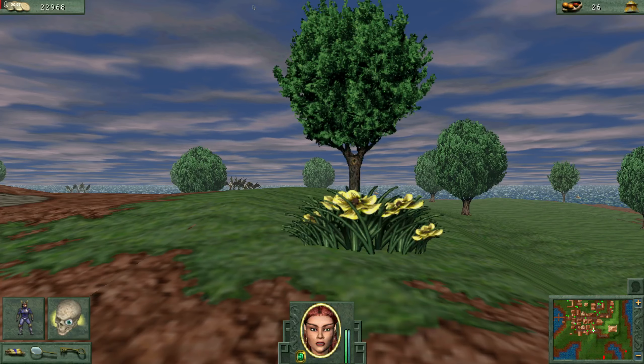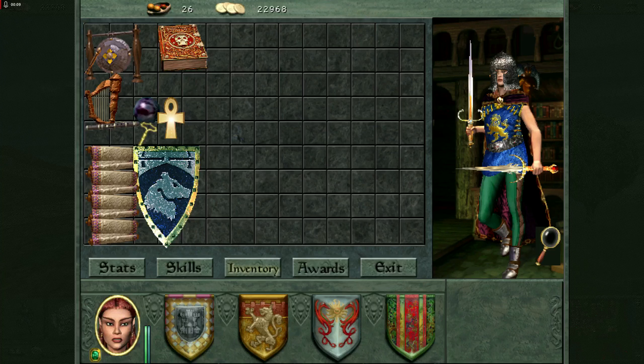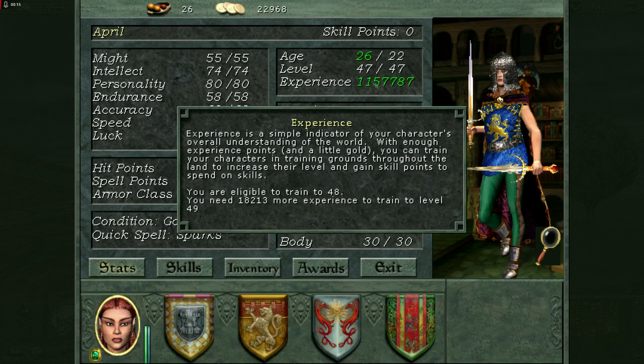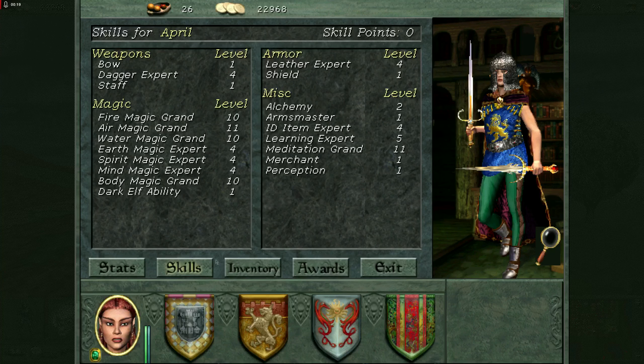Hello everybody and welcome back to the Let's Play of Might and Magic 6 with one character and that's me, Rabbit Addict. We still got our good friend April here. Level 47, ready for level 48. Fairly close to level 49, but that's okay for right now.